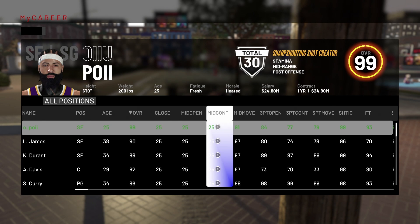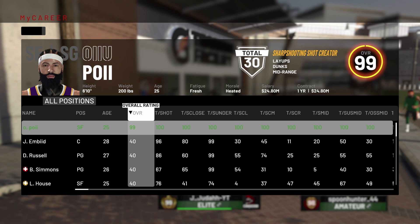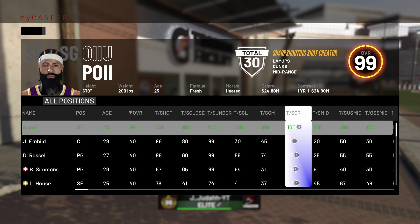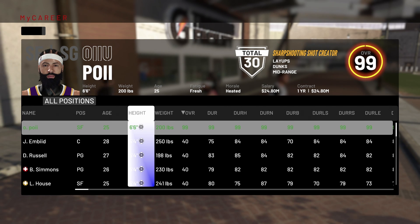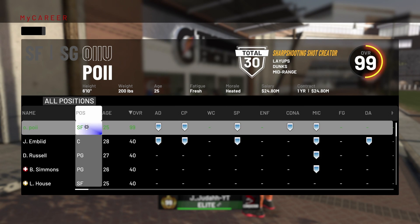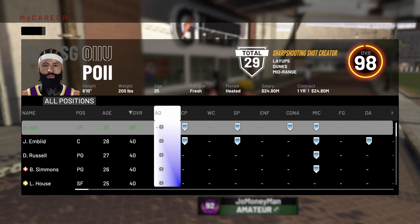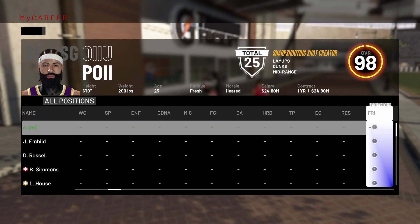After y'all have done that, hit Triangle, and then you can change the height — but what I would do is leave my height where it is. Move everybody else's height down to 5'4" — everybody, your whole team, everybody. Then move your height back to whatever your desired height is. After that, hit X again and move everybody's badges down to zero. Just hold down on the right analog and go all the way across — that quick, you're gonna move everybody's badges down to zero.